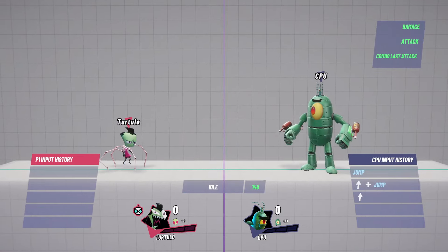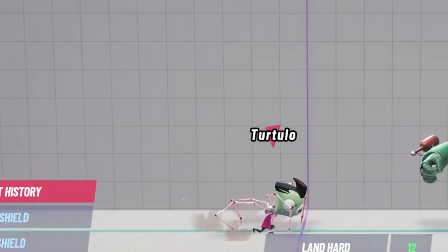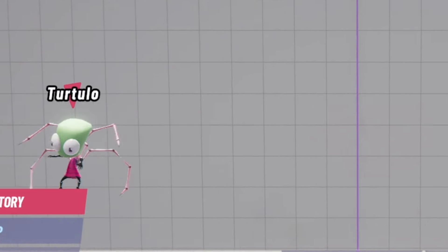However, I did discover that in Zim's human disguise, his hair disappears when air dodging. Jeez Zim, I know your disguises suck, but this is a new low.